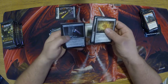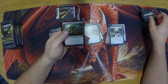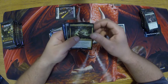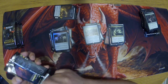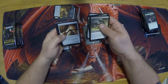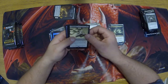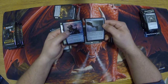Another Expedition Map. Vexing Shusher for our first rare. Two foils. Let me know what you guys would like to see in one of these if you were opening it. Bribery Animorphous — nice. And Ad Nauseam. Archangel of Thune — beautiful, definitely needed that one. And our two foils.